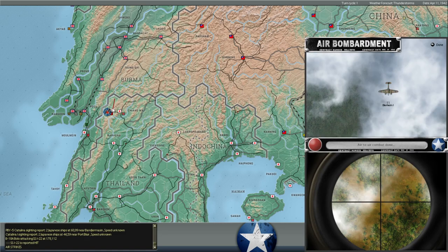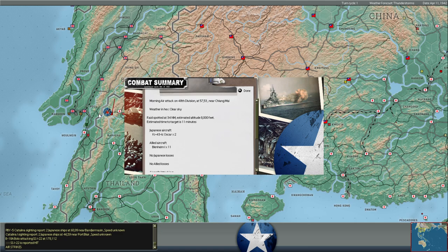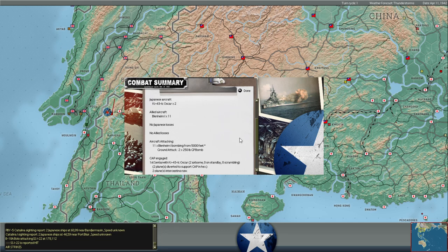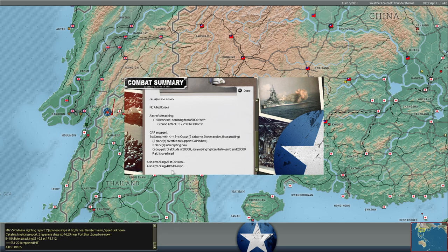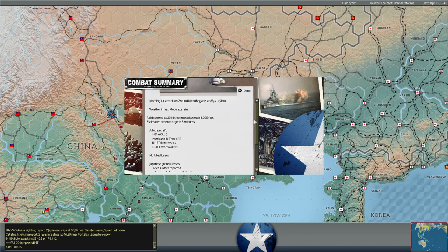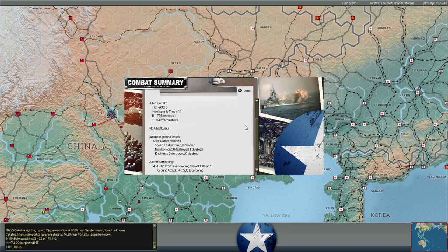We are attacking the 48th Division, which is marching west toward Pegu, trying to cross the river. We are marching our own troops to cut them off and prevent Pegu from being flanked, which would be disastrous - it would cut the rail line to China and could bottle up the bulk of our forces in Burma. I am marching two divisions northeast of Pegu to get out in front of whatever Japanese force is headed this way. Based on this intelligence, it looks like the 21st and 48th Japanese divisions are marching across that river.